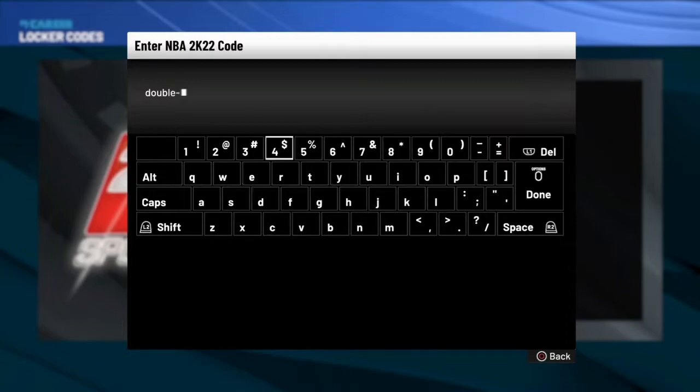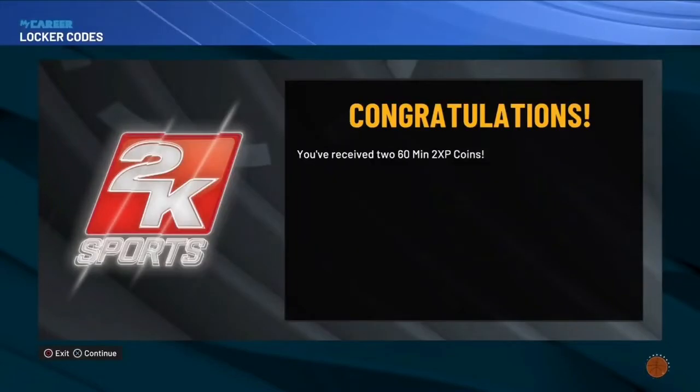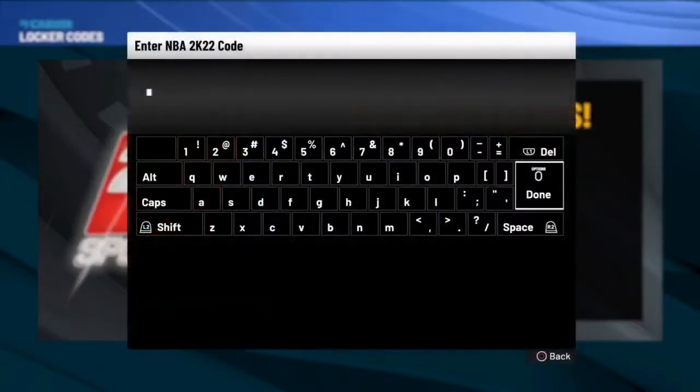XP — and then you put a coin right here and then you're gonna get... it says you receive two 60-minute two-times XP coins. So that's what you get right there, bro. That's what you get, facts.